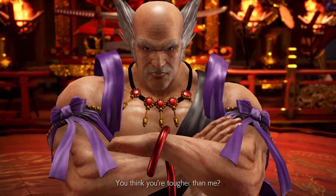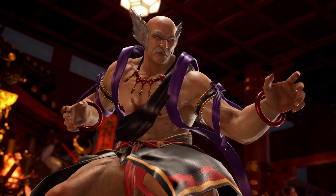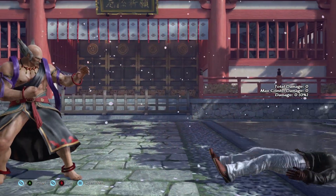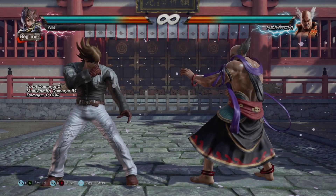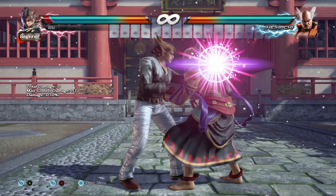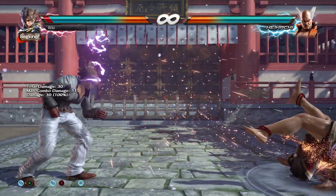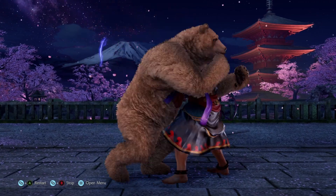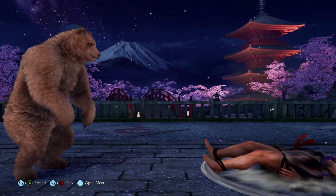Next up we have the Old Man himself with a nasty variation of the Stone Head Throw — another throw not seen in the move list. This can only be performed against male characters and can be reversed by inputting 1+2 at the correct timing. Funnily enough, Kuma can reverse this and not Panda, meaning Kuma is slightly better than Panda?